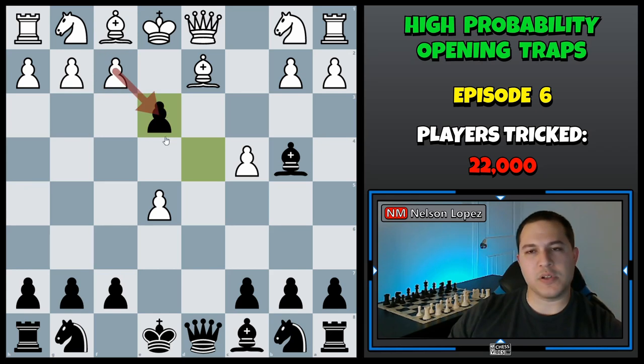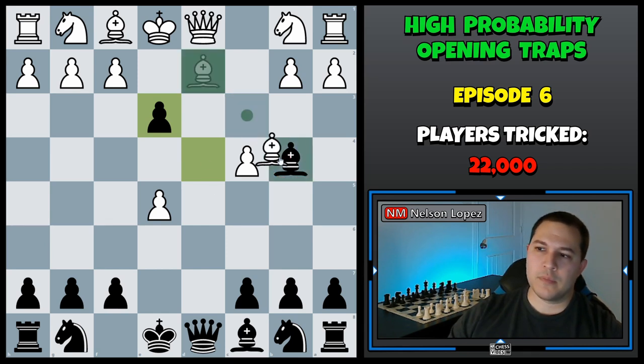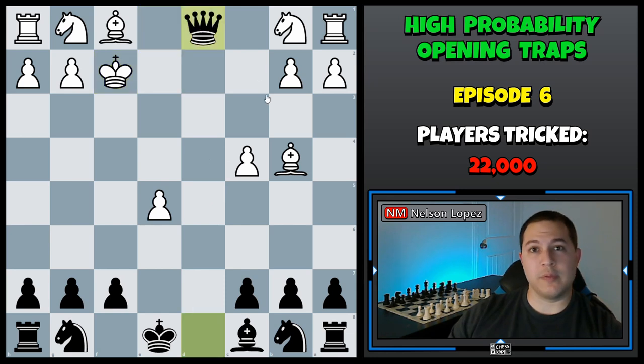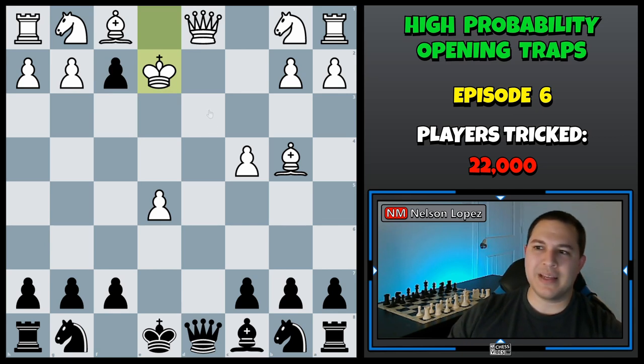Another move that comes to mind is what if white simply takes your bishop that's undefended? Well, now we can do a little trick by capturing the pawn on F2. The idea is that if white takes it with the king, the queen is undefended and we simply won the queen for free. But what if they don't capture the pawn and simply move their king up to E2? This is why this trap is so dangerous for white.